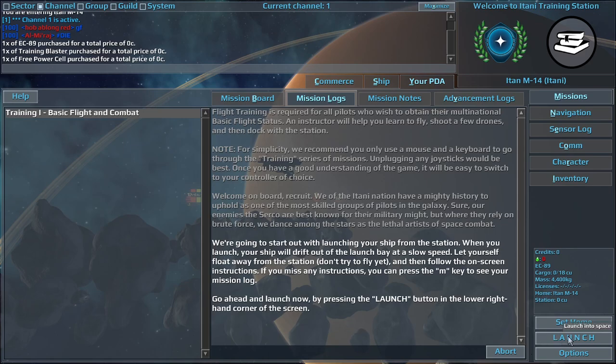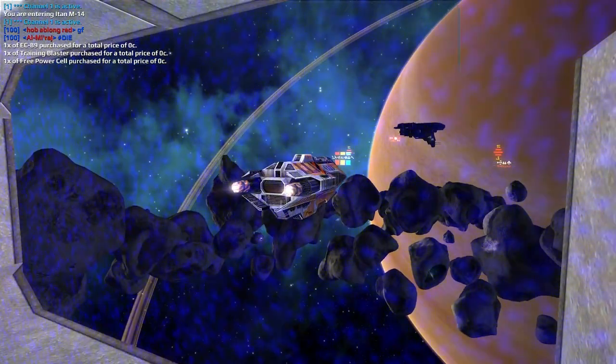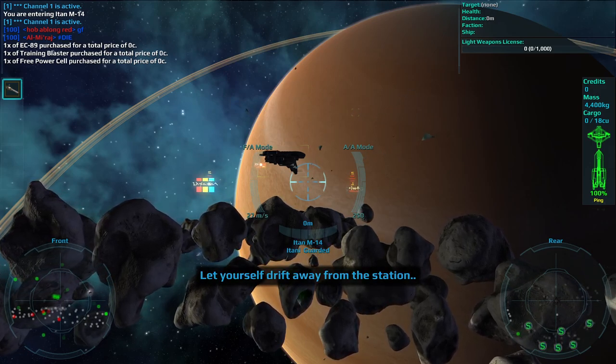If you miss any instructions, you can press the M key to see your mission log. Go ahead and launch now, by pressing the launch button in the lower right-hand corner of the screen.